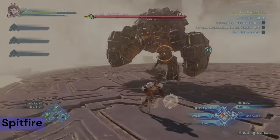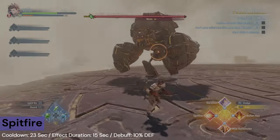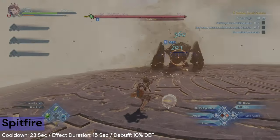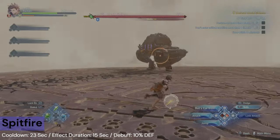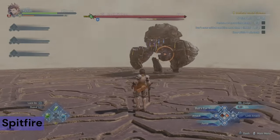Spitfire is a fairly short to mid-range attack that can inflict enemies with defense down. This effect lasts for 15 seconds, and their defense is reduced by 10%. The cooldown is 23 seconds.